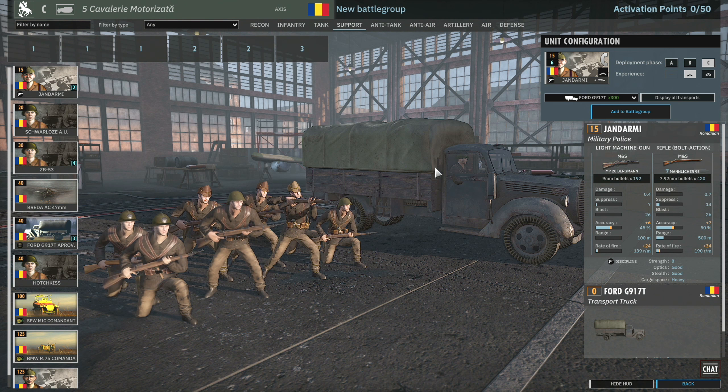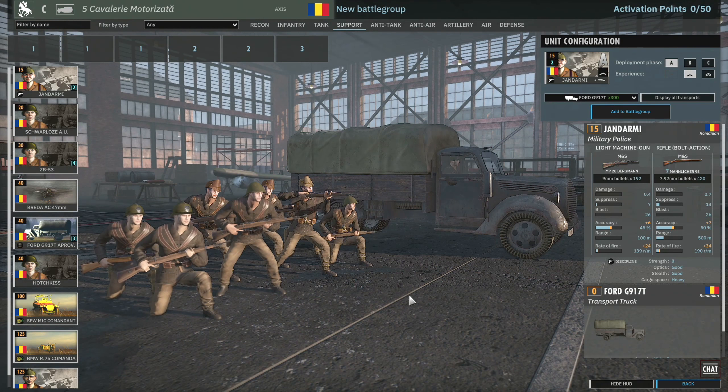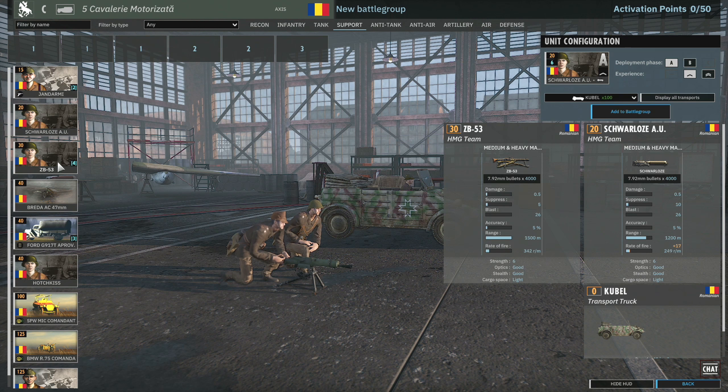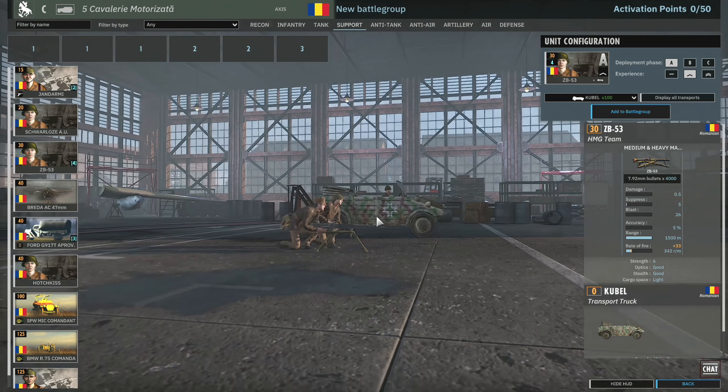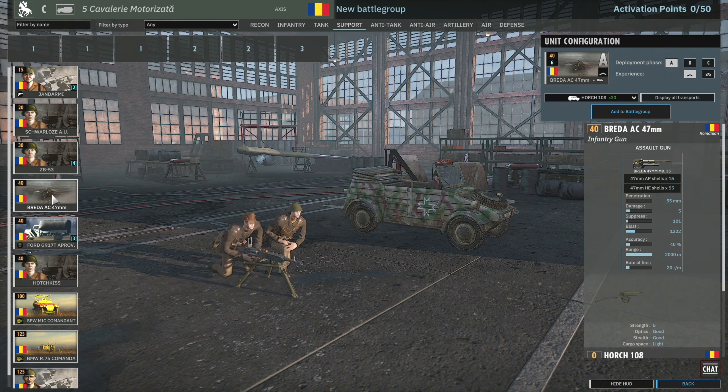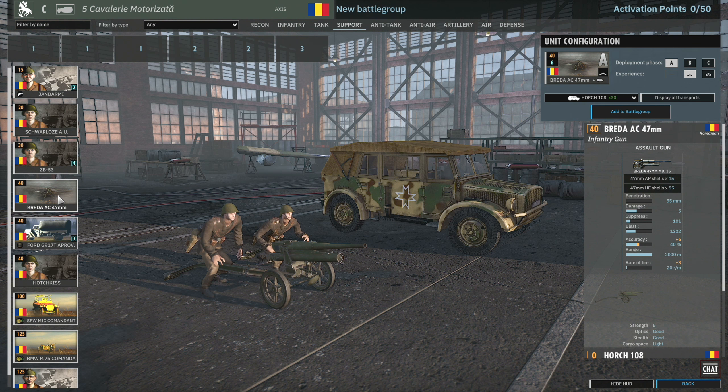In the Support tab, the Shandami are eight-man police units with the Discipline trait — friendly units within range won't surrender. They're more useful in combat than Feld Gendarmerie due to their eight-man squad, but have limited availability, which is their biggest weakness. Then we have the Schwalose machine gun units at 1,200 meter range, and the ZB-53 which has a 1,500 meter range, though it's worse than the MG42.